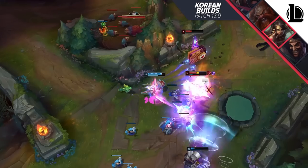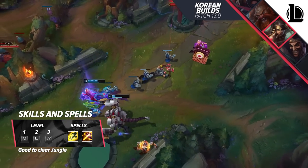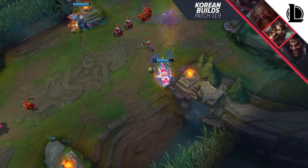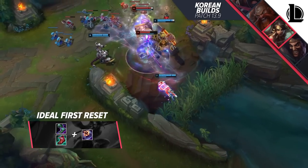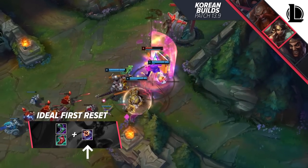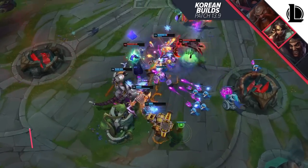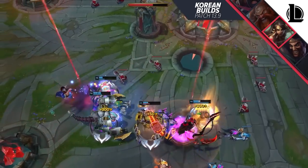Nidalee features two big different approaches. Starting with Q into E and then W is a level 3 clear path that allows you to be fully functional at level 3. If you want to do a cheesy invade, let's say red into the enemy gromp, you can skill Q into W, hop the dragon wall and greet the enemy as he's busy dealing with the frog. For your first ideal reset, you want to buy either Sorcerer's Boots or Ionian Boots of Lucidity, and whichever you end up choosing should be paired with a Dark Seal. Mejai's Soulstealer is one of the most broken items and you really want to get it whenever you can. Nidalee is a hyper-aggressive snowball ability-based jungler, so you'll often find yourself with a bounty, and to protect that you need to invest into a Stopwatch which you can transform into Zhonya's a bit later. Protecting your stacks and the shutdown are just too valuable.